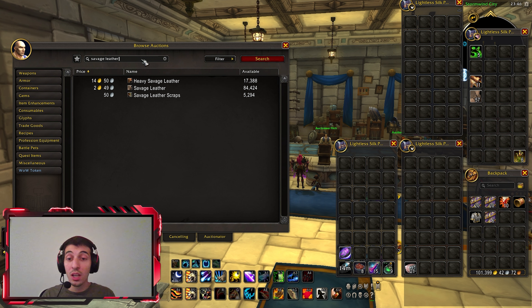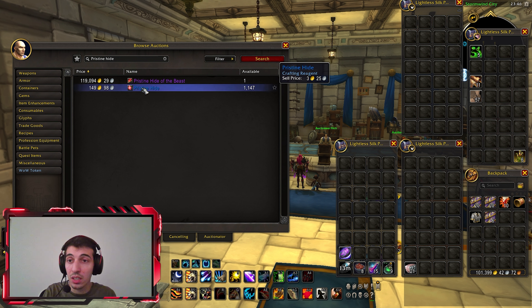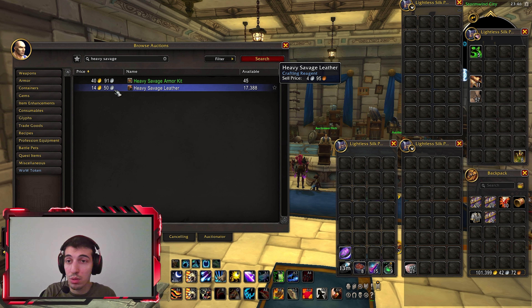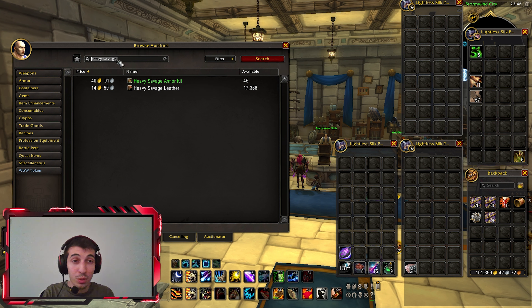You can also combine 10 Heavy Savage Leathers into a Pristine Hide, which sells for 149 gold. Heavy Savage Leather is 14.50 gold, so 10 of those is 145 gold — the Pristine Hide is 149 gold, so it's a really tiny increase. Pristine Hide is not as fast selling as Savage Leather or Heavy Savage Leather, but I have sold every piece I've ever owned. Sometimes the Pristine Hide price jumps — I've sold it for 300 gold or more at different times.